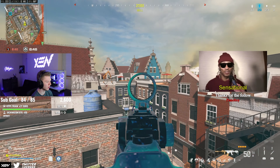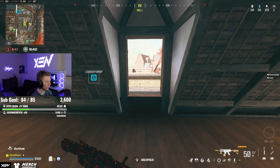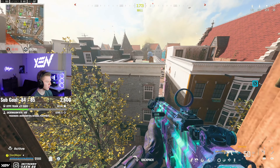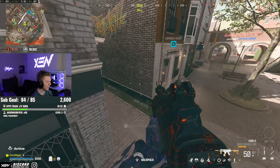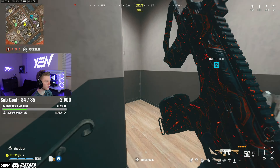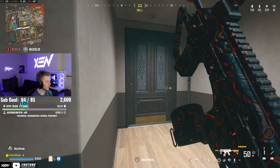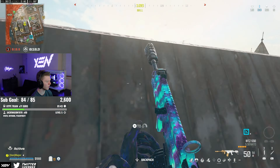These guys are still all over here. These are the type of players that are not gonna move unless the zone forces them to. I hear somebody on my left, like crouch walking — he might be on one of these stairs. Yeah, I hear him for sure. Unless I'm literally bugging. Maybe he's in this staircase. Oh, there were kids on my left anyway.